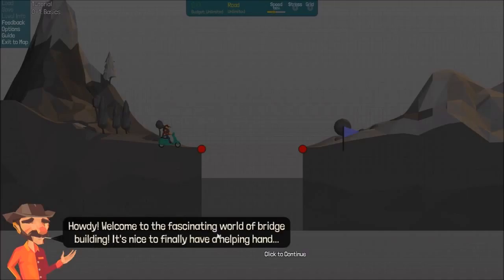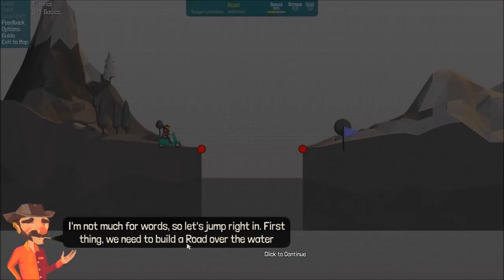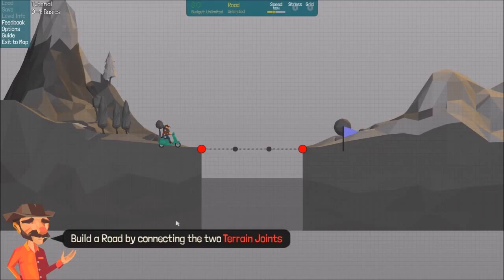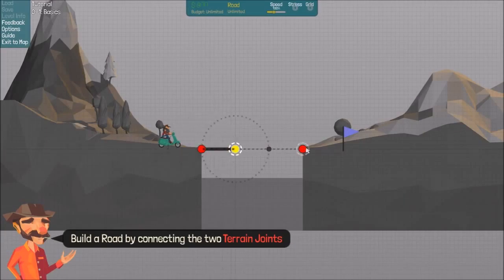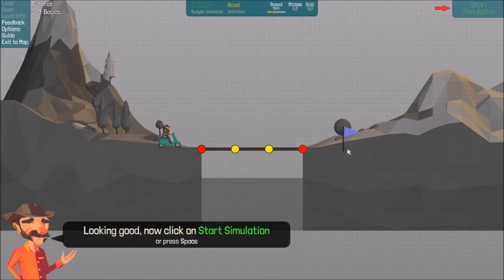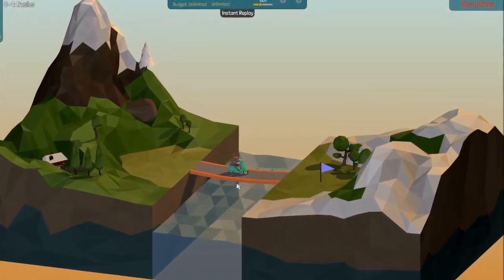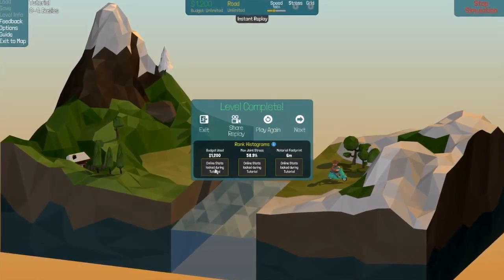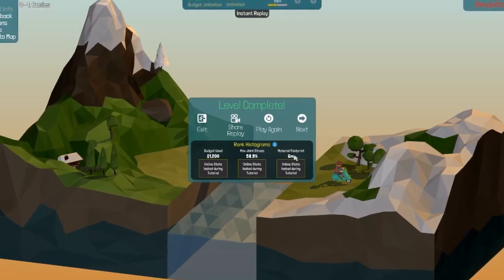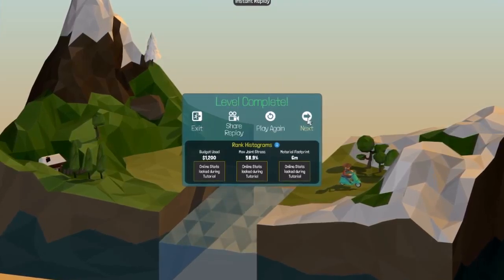Welcome to the fascinating world of bridge building. Not much for words, so let's jump right in. First thing, we need to build a road over the water. Build a road by connecting the two terrain joints. I'll just click — okay, I can do that. Looking good now. Click on start simulation or press space — I'll just press space, which is quicker. And I think it changes colour depending on the stress. You get some statistics. In regular campaign mode it usually comes up with a graph, but for the tutorial you can't really do it anyway.